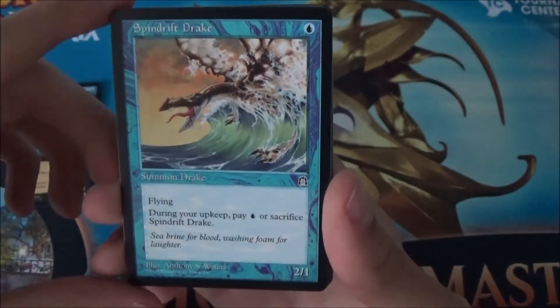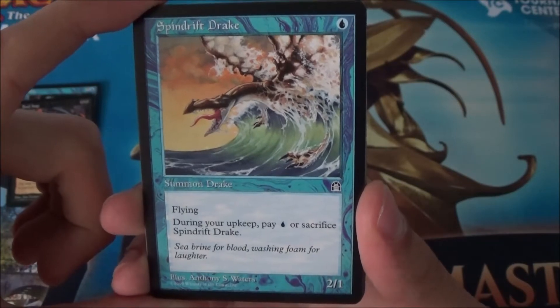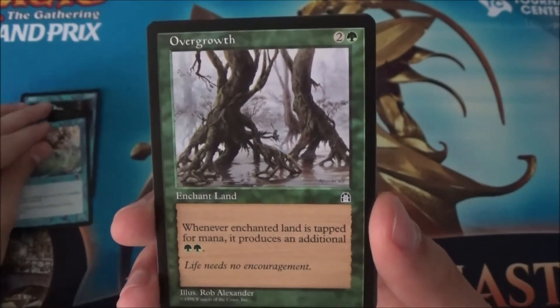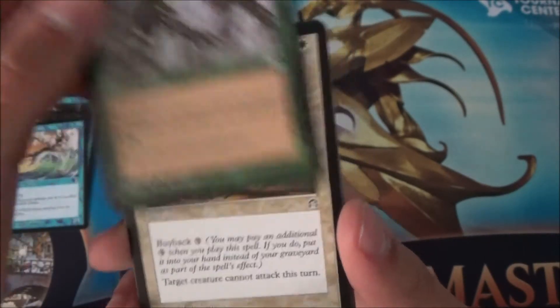Spindrift Drake — interesting! One mana, two-one, but you have to pay one or sacrifice it every turn. Maybe if you're really fast this card could be nice. Overgrowth — nice, I like this card! Whenever the enchanted land is tapped for mana it produces an additional two green mana. Cool, I like this one.